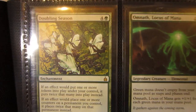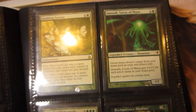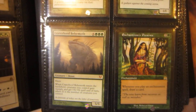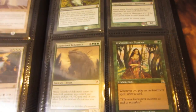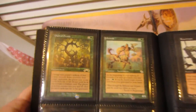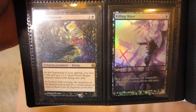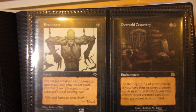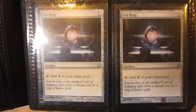Privileged Position, Doubling Season — which I pulled from a pack — Omnath in SP condition. The Privileged Position is also SP. There might be some others that are SP; just let me know what you want and I'll double check and give you an accurate description. Creatue of Behemoth and Enchantress's Presence, Oath of Druids, Genesis, Bitterblossom Foil Game Day, Killing Wave, Reanimate, Oversold Cemetery, and two Sol Rings from Commander 2013.